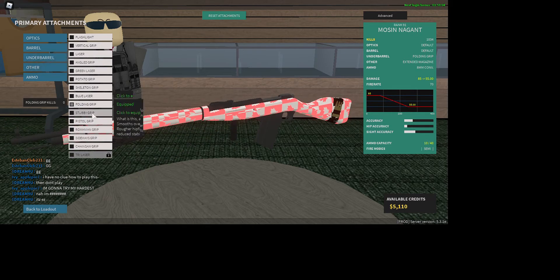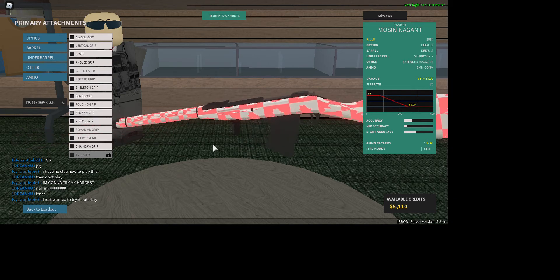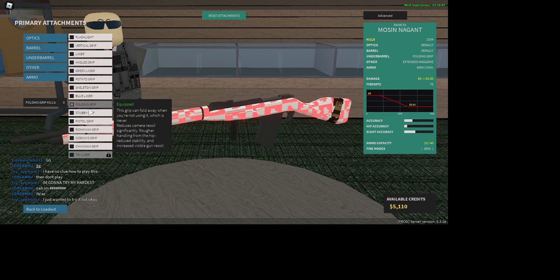Stubby grip — it says 'what is this, a grip for ANTS?' — smooths overall recoil, rougher hipfire handling, but with reduced stability and reduced spread. It's really just a little bit worse overall, but it's better for long range.